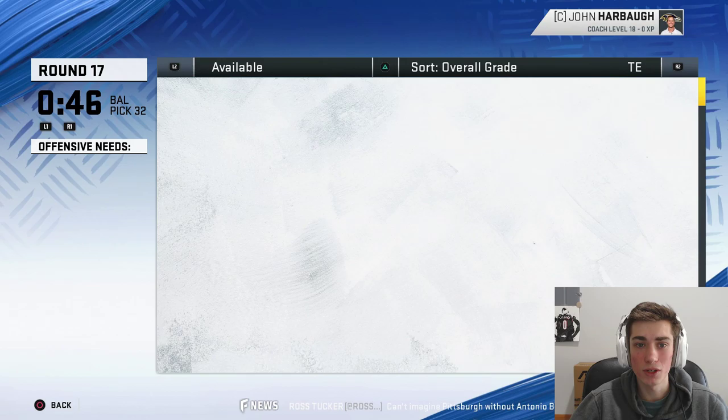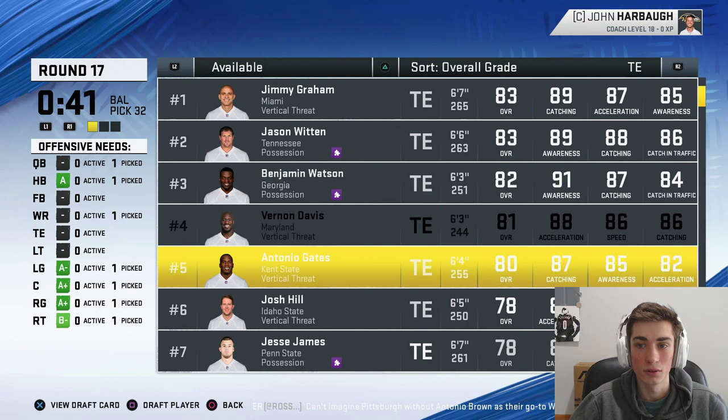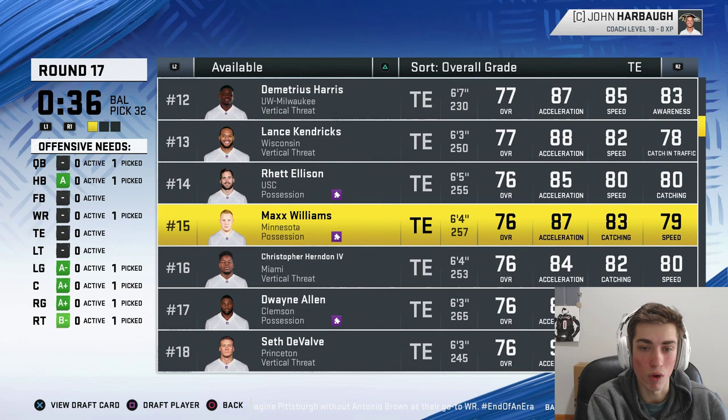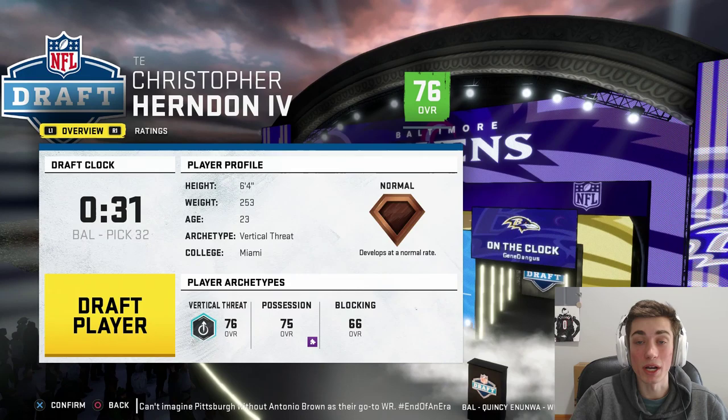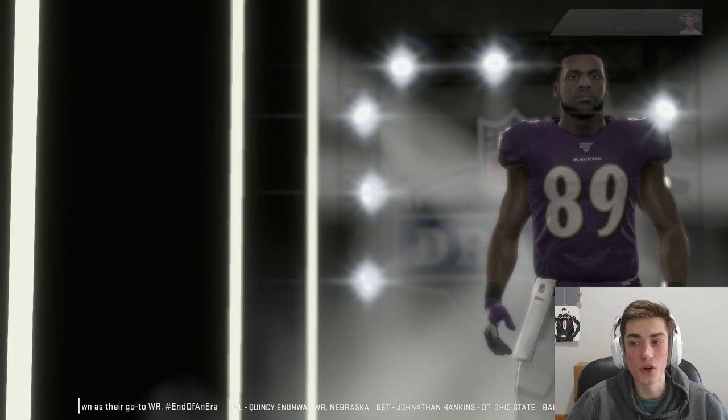Let's take a tight end — who's available? There are some good options actually, though they are older. They could still be impact players for us. I don't think I'm going to take Jason Witten in my wildest dreams, although Chris Herndon is calling my name. He got suspended a bit, but he had a great season last year with the Jets. Still really, really solid — good speed, catching. Got to work on route running and blocking, but who needs to worry about blocking when you've built up your offensive line so well on the inside? Chris Herndon is the newest Baltimore Raven.